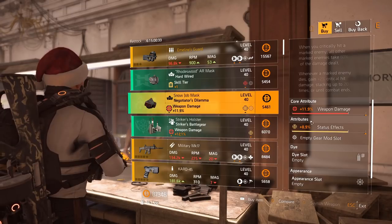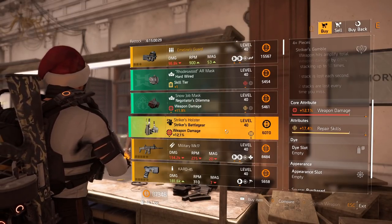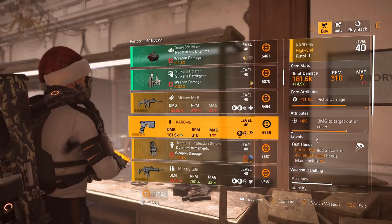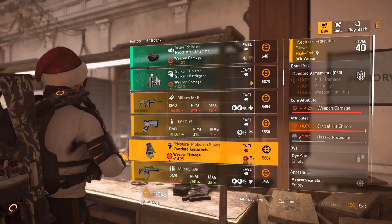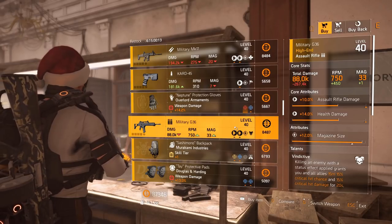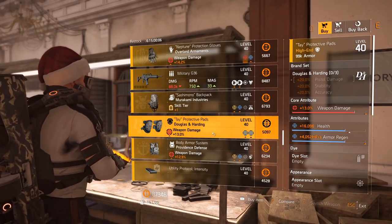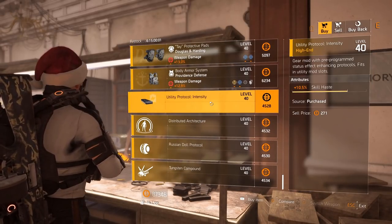Hard Wired mask with headshot damage as the attribute at 7.6%. Negotiator's mask: 8.9% status effect. Striker's holster: Repair Skill 17.4%. Military Carry MK17 with Reformation, health damage 7%. CQAR 45 with Fast Hands, damage to targets out of cover 8%. Overlord gloves with maxed out crit chance — weapon damage is really good as well. Military G36 with Vindictive and magazine size 12% as the attribute.